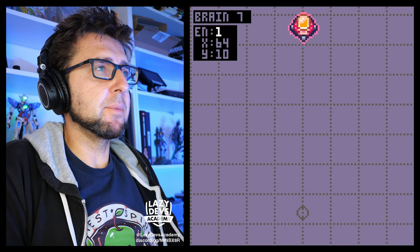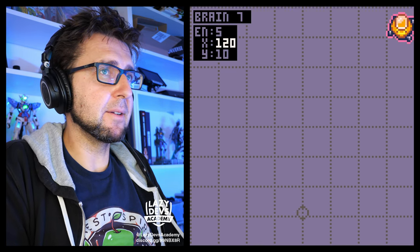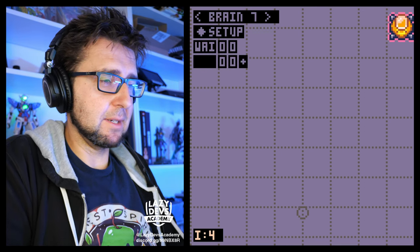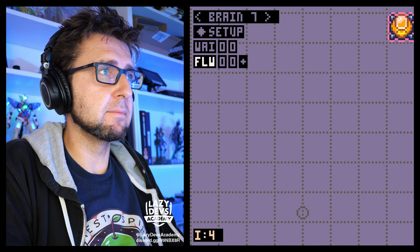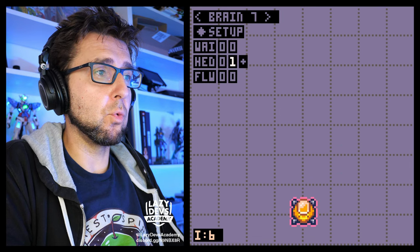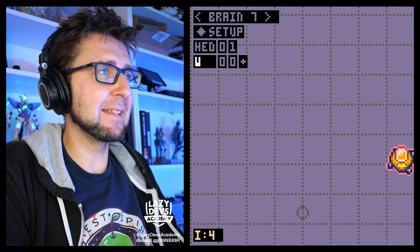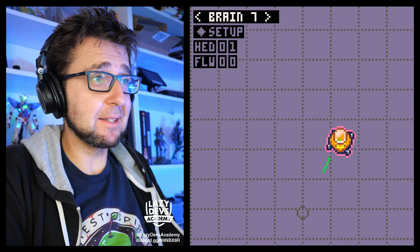There's a syntax error — missing 'then'. Let's create a new brain. In the setup, we use a different enemy — the golden enemy is going to be the one that follows the player. Let's make it start off to the side so we can see it actually following. Let's set it to follow, set heading to zero one. I didn't export it. Let's set the heading immediately to one, then set it to follow.